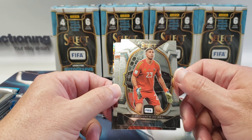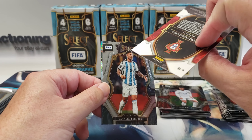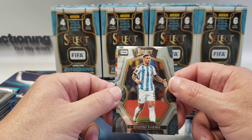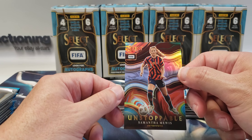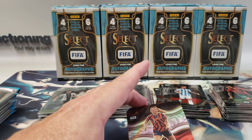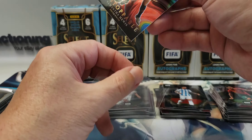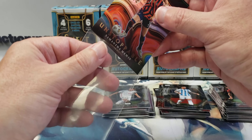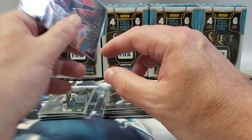Here's another Emiliano Martinez. Bruno — we've gotten him several times. Leandro Paredes. And here we go: Samantha Muse, Unstoppable for United States. Don't know who she is but she plays for Team USA. It's a prism insert — there was just pack dust on the corner. It's a nice looking card, what it's worth I have no idea.